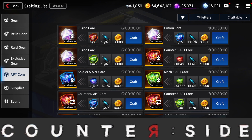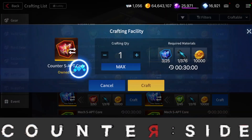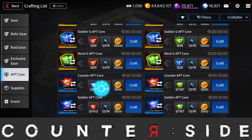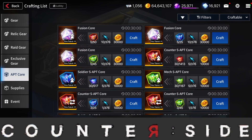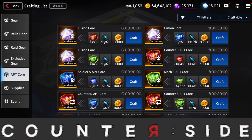Right now in the global server, don't use this ATP conversion method — there's no reason to. You would only be tempted once you've been playing a long time and have a lot of ATP cores. The way it works: it costs 300 to get 10 S-ATP cores, and using those you can buy 5 fusion cores for 25 of that currency. I only ever did it for Mech and Soldier types to get fusion cores for my Counter characters.